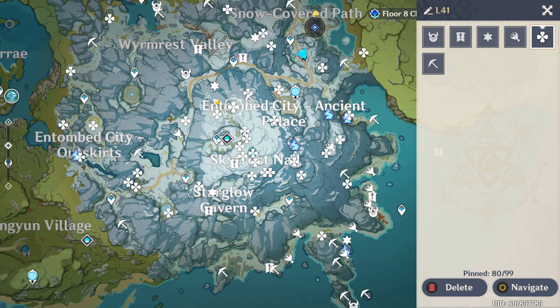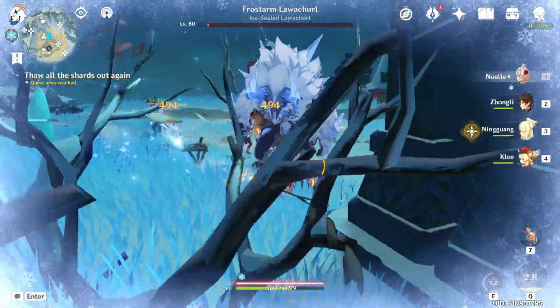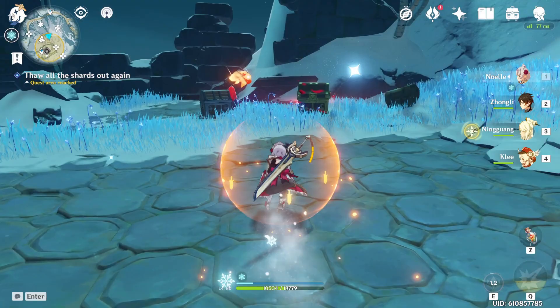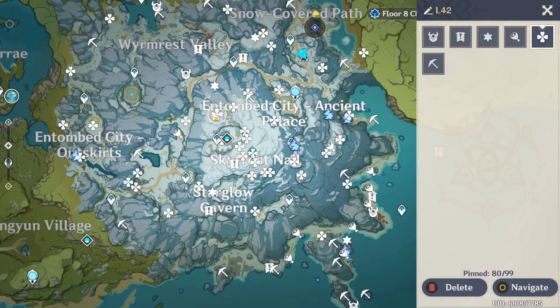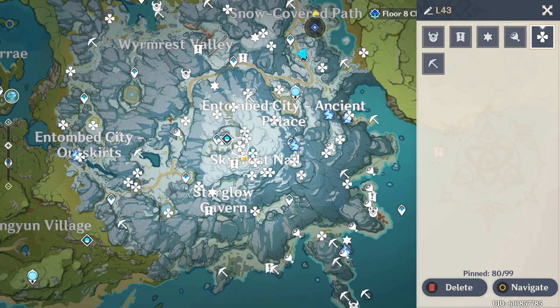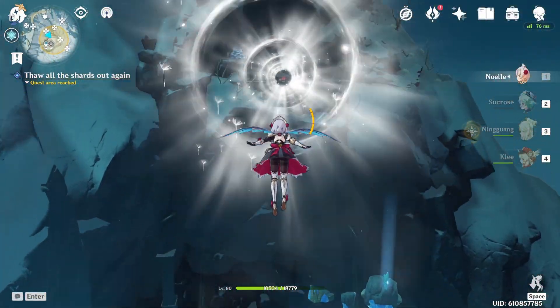For location 41, it's a little up and to the right of the teleporter and you have to kill an ice lava churl in order to get it. Location 42 is just to the left of 41 on the map. Location 43 is a little down and to the right of the teleporter — all you have to do is activate the anemo totem and you'll float right to it.